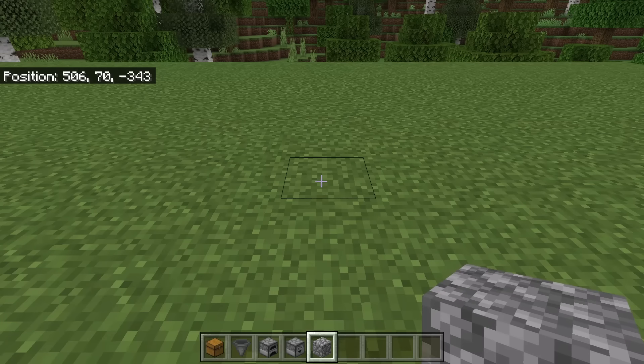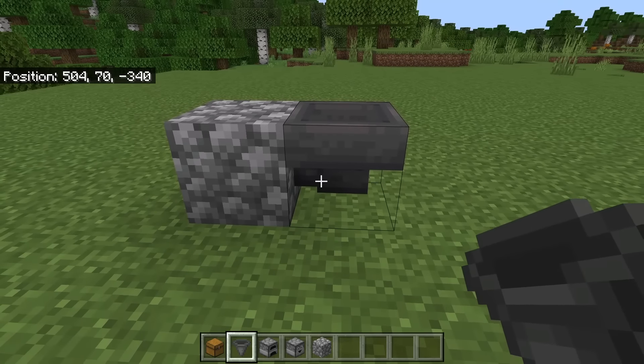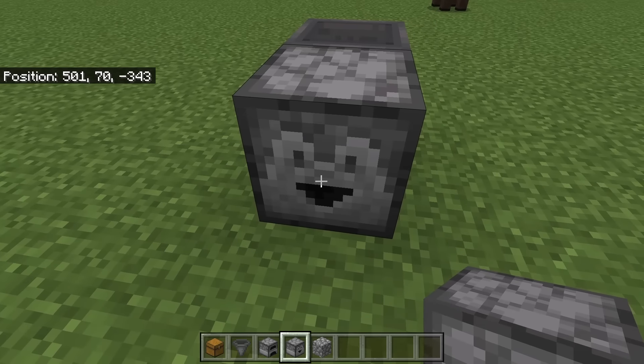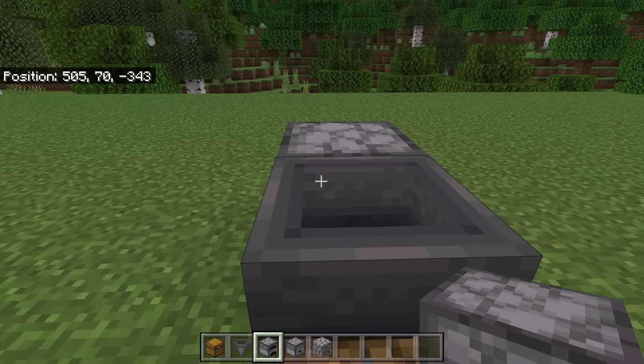The first step is to place down a block, then place a hopper over here. The nozzle of the hopper should be facing that block, then break this block. Now place a dropper at this spot. Make sure the dropper is facing this way.